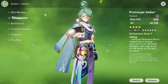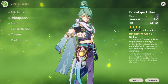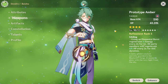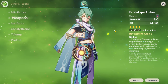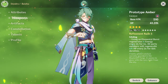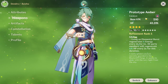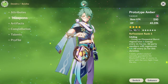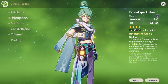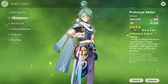As for weapon, I gave him the Prototype Amber. This is literally a weapon you can craft at the forge. Just forge the weapon and you can get a free R5 Prototype Amber. It is a really good free-to-play weapon — gives him a lot of max HP, 41% max HP at R5. The passive is not bad either: when you use elemental burst, you get energy back, and you can regenerate HP as well. So Baiju basically won't die with this weapon.